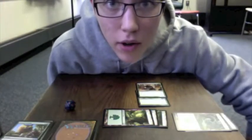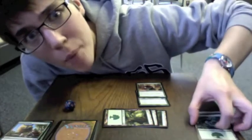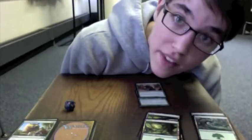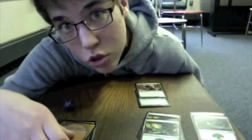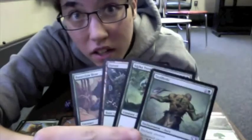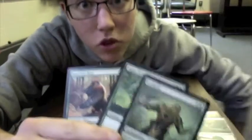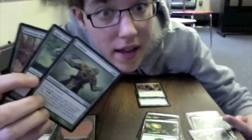Now let's talk about how a turn works. Step one: untap all of your land that you spent last turn — now you get to spend it again! Next is upkeep — read all the cards on the table to see if you're gonna do anything this phase. Then you draw a card and put it in your hand. Now look at your hand — we got a land, let's put it down so we can spend it, then tap two to put down another scary bear!